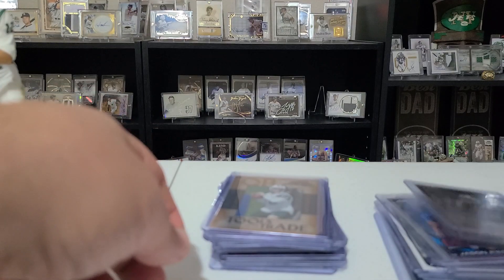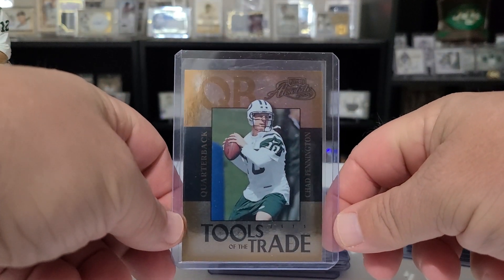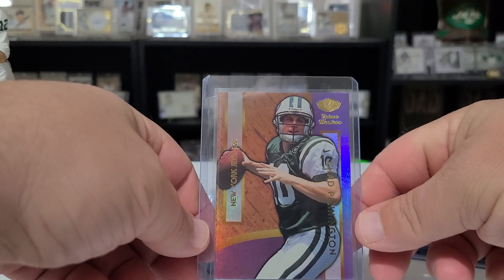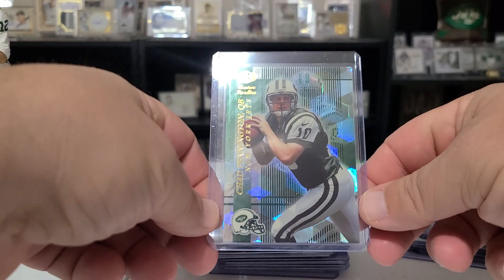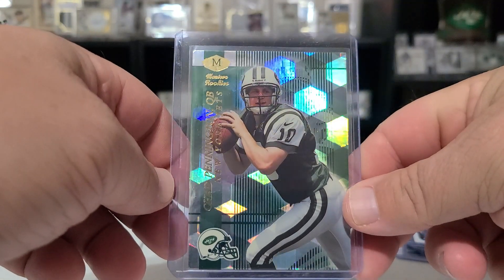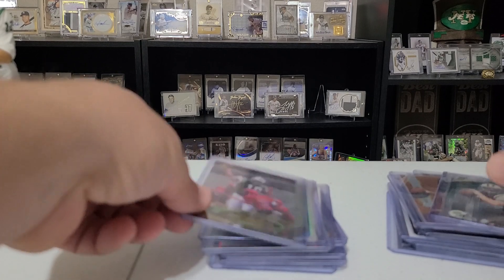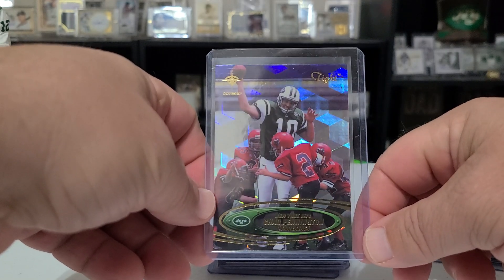Here's an autograph of Chancey Stucky for the Jets — 2007 Bowman I believe. The rest here are all Penningtons. Still trying to get that Chad Pennington run. This is the Tools of the Trade from Absolute. This is a Collector's Edge Masters rookie, another Collector's Edge Masters — can't remember what insert that is but it's nice and shiny. This one's numbered 2000, so this might just be a Rookie Masters.